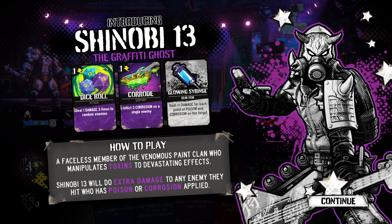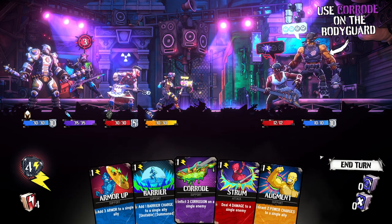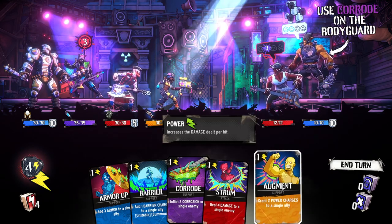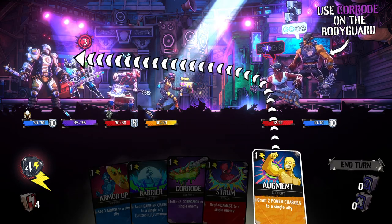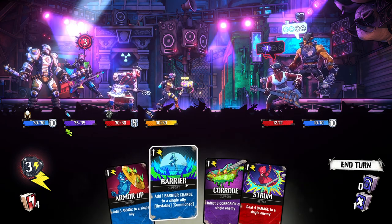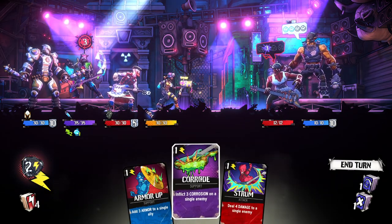Deal plus one damage for each point of poison and corrosion on the target. So they do more damage to an enemy if that enemy is also poisoned. Maybe we want to apply a buff to our new character — they are going to take a hit, so let's go ahead and give them a barrier to deal with that right away. And we'll inflict three corrosion on a single enemy — let's do that on the tank since they have the armor.